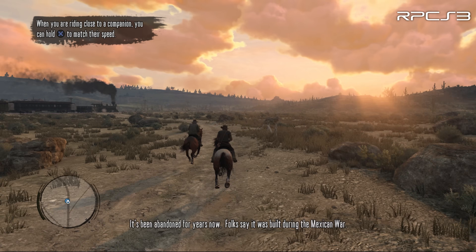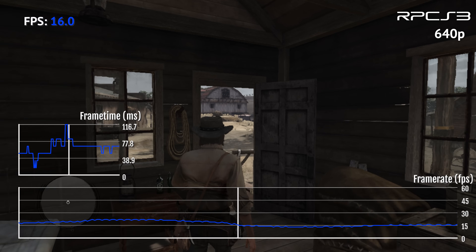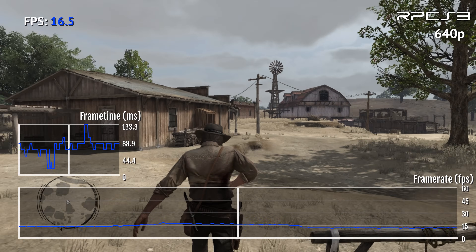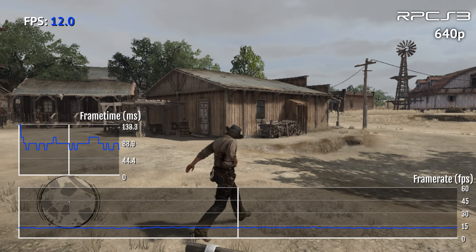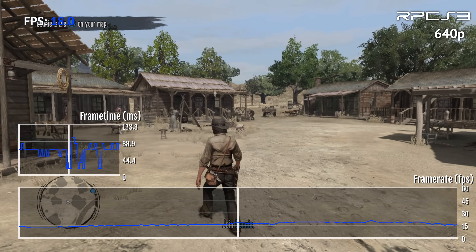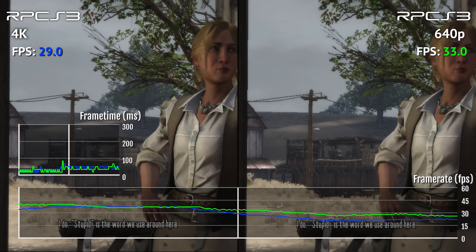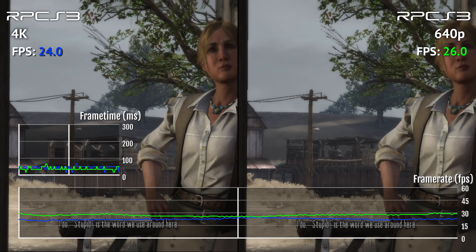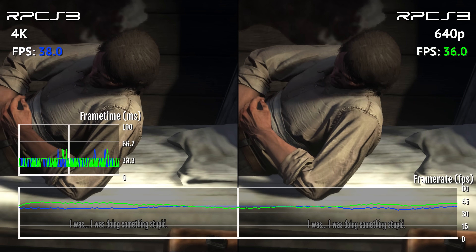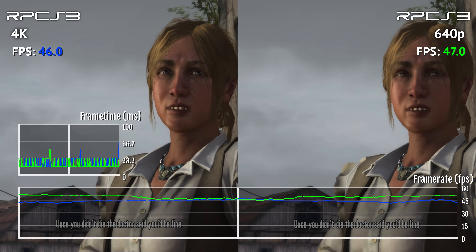Unfortunately, Red Dead Redemption is one of these games. On my i5-9600K, the game is basically unplayable, sometimes dropping to almost 10 fps. In this footage, the game is running at the native resolution it runs on PS3, which is 640p. But even if I change the resolution to 4K, the performance doesn't change that much. That's because the performance is limited by the CPU, and my GPU — which is an RTX 2060 Super — is enough to run this game at 4K on RPCS3.